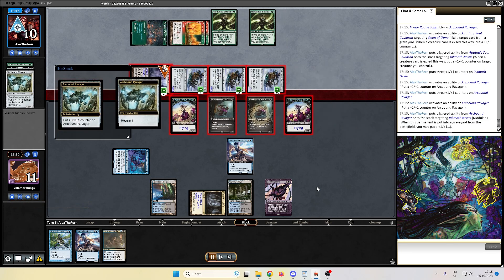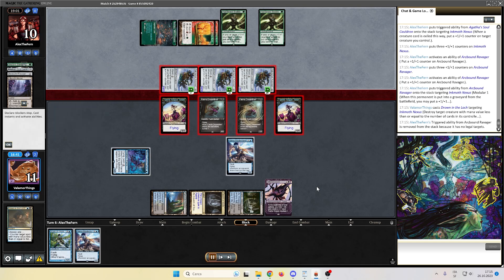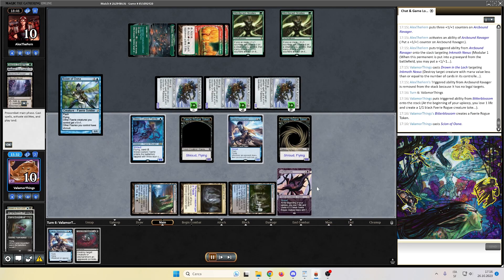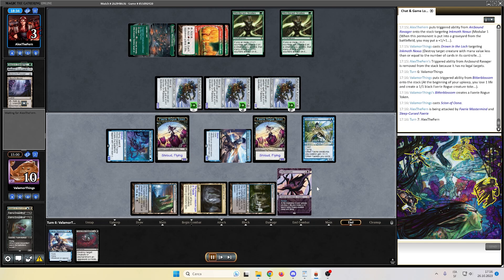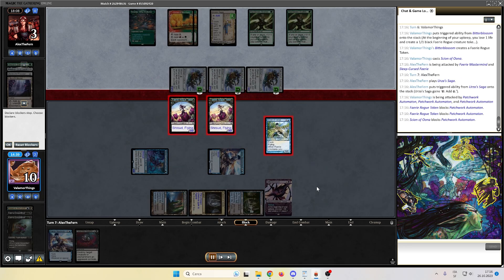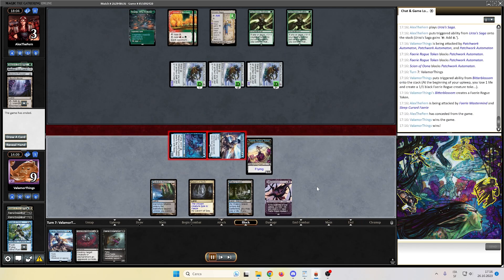Drown in the Loch — can I do that? Yes, I can. So for next turn I still have Sleep-Cursed Fairy, Fairy Mastermind, and a Fairy Rogue token open to combat, and that should be enough to kill my opponent. I attack with three — opponent down to 3 — and I have a blocker for every single one of his creatures. He has no cards in hand. He attacks with everything; I will just block one by one his creatures — they don't have Trample. We are still alive and we are gonna win this. We on top, we attack and we win game one.